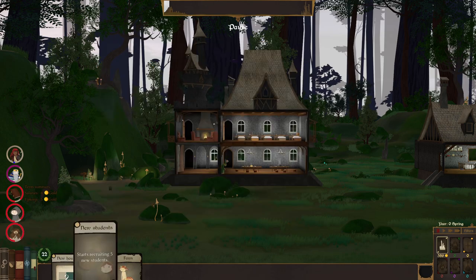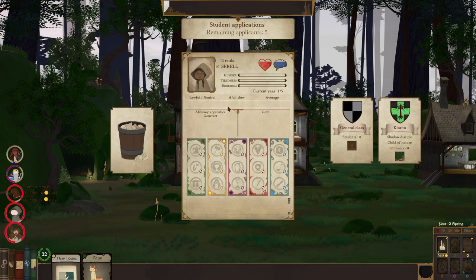Five students. Ursula is Lawful Neutral — the teacher we chose was Chaotic Evil, so she's a bit slow and learns a little slower. She's a bit average on our money, which is how much money she's bringing to us. There's beast magic and other nature magic options like herbalism and druidism, but right now we do beast magic — controlling wild creatures. She's an alchemy apprentice, so I'm going to put her in general. She's also a goth who doesn't like light magic. Jack of all trades — you learn everything fast. You don't like pollen or nature magic.